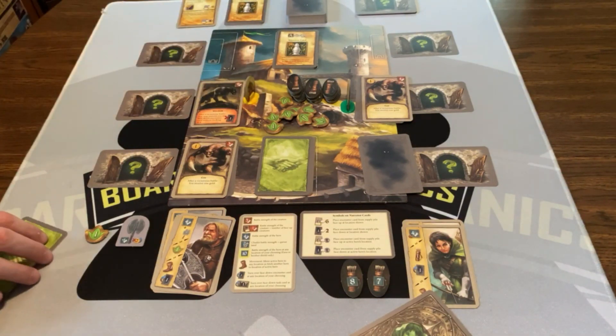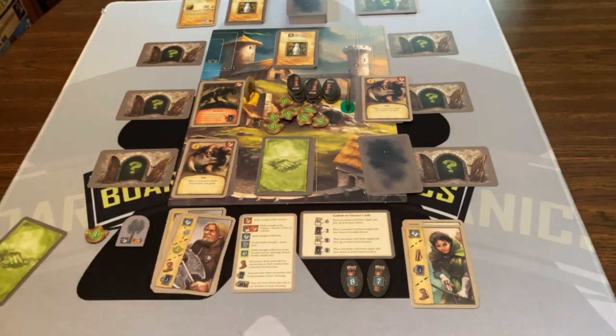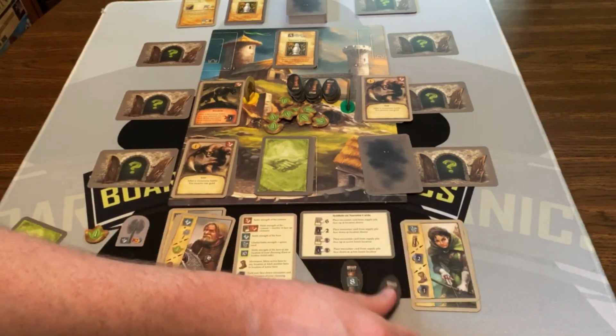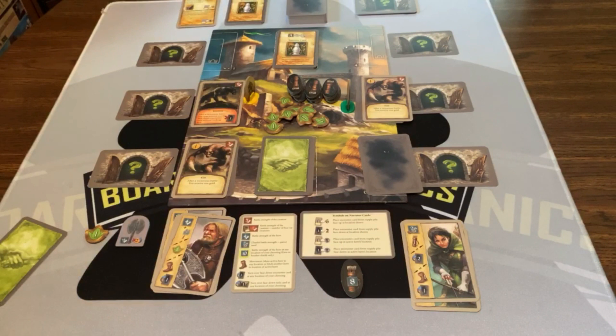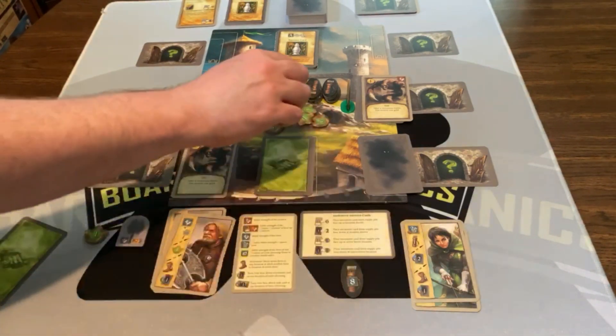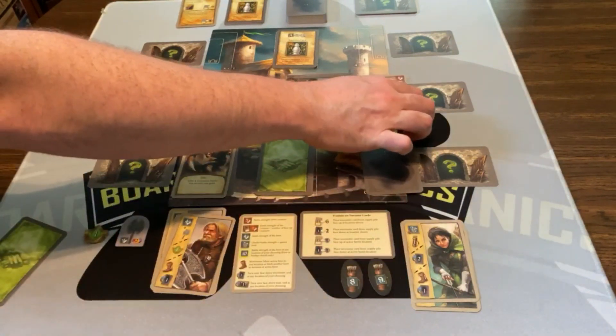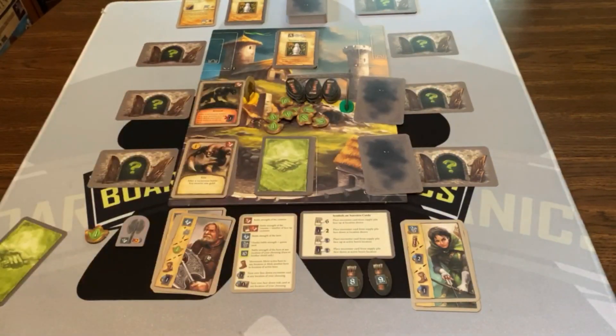That was Krom's turn. Now it's back to Chata, and she is going to try to fight that guy, which I think she can — yeah, she can fight that one easily. So she's going to fight with a quiver — she'll use her weak quiver, her seven. Then she also gets to take another quiver, which is pretty nice. She'll take this nine. So she kills this monster — she's worth one gold. So we now have one gold in our trophy room. And that was her turn.